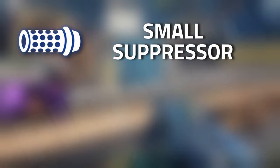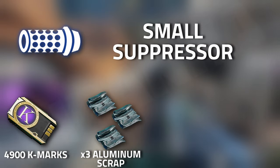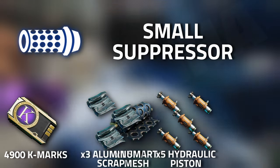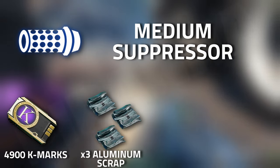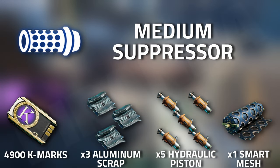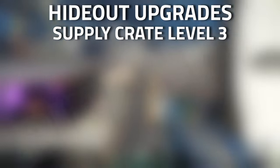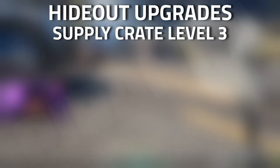When it comes to the small suppressor you need 4,900 K-Marks, three aluminium scrap, five hydraulic pistons, as well as one smart mesh. The medium suppressor needs 4,900 K-Marks, three aluminium scrap, five hydraulic pistons, and one smart mesh. Then when it comes to your hideout upgrades...